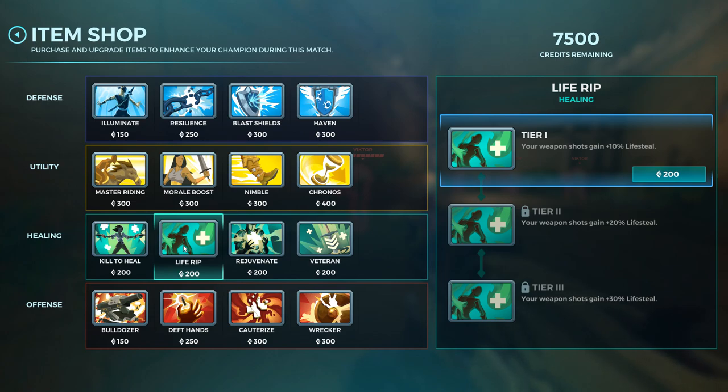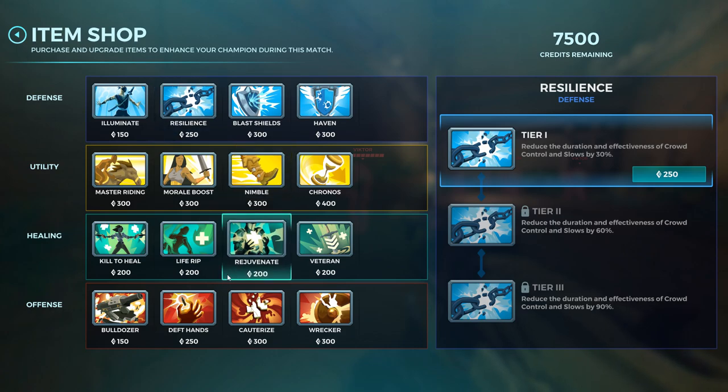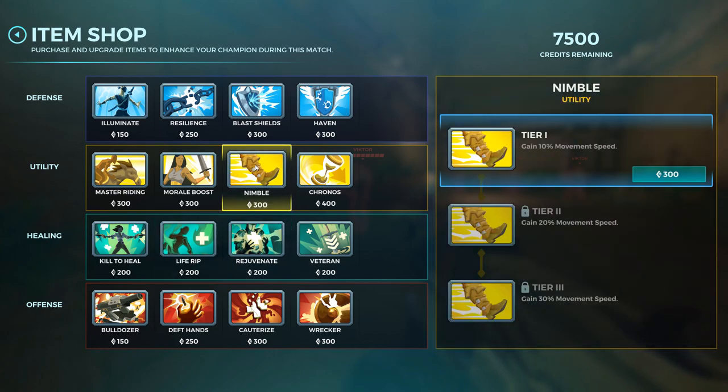Diminishing returns means: if you already have 30% of something, adding extra percentage doesn't give you the remaining 70% cleanly. The new percentage you add applies to 100% of whatever's left, not the 70% you might expect. It's confusing, but the key takeaway is that most stats get capped — you can't get 100% damage reduction or 100% cauterize. Things like movement speed also have caps. We can discuss diminishing returns in a future video.